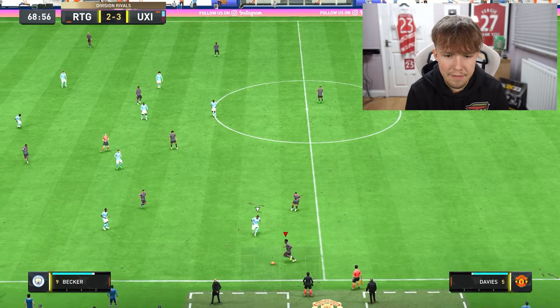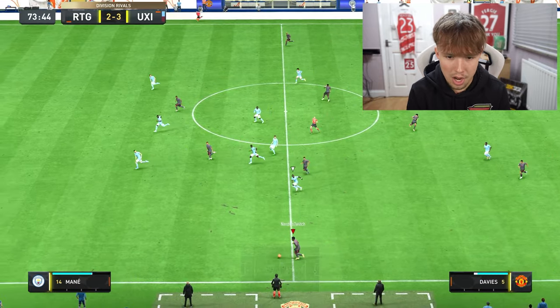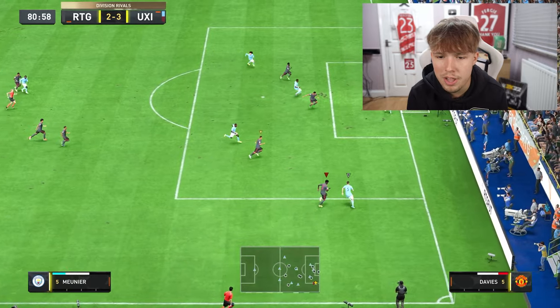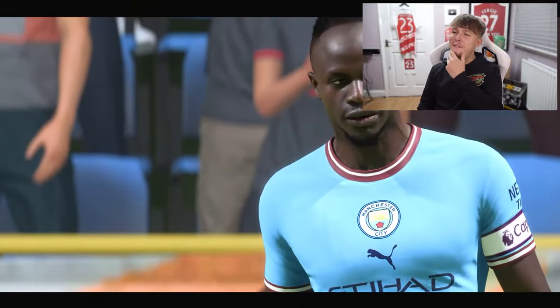We try the halfway line run again — Davies on the ball, burners on — all the way to the byline. The ball ran out but we made it — counting it. Alfonso Davies nearly breaks someone's ankles and scores from it. First game done! We successfully ran past all five defenders and completed two out of three halfway line runs. We only need one more halfway line run and a win from the next two games.